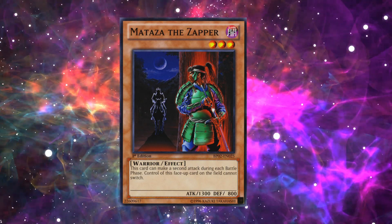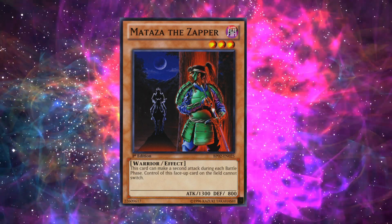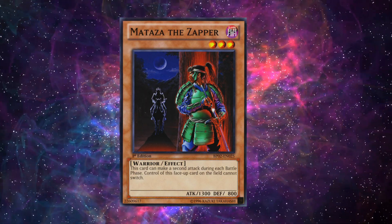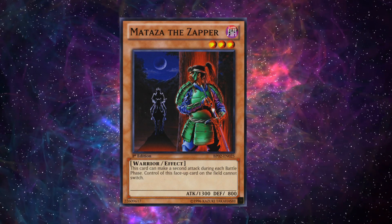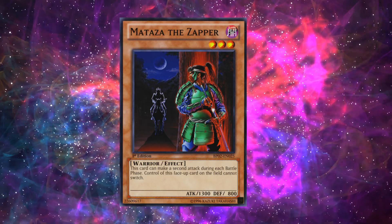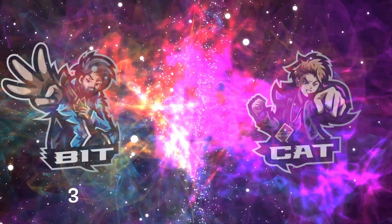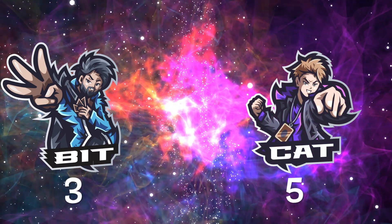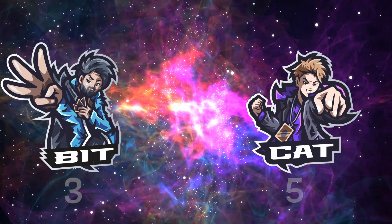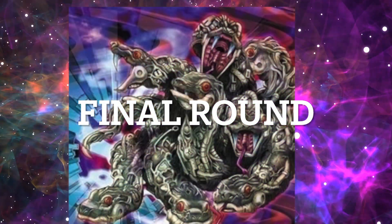People used to use him because of Snatch Steal — so he can't be Snatch Stolen. What was the other warrior type where for every equip card you could attack another time? Mahavailo — she gained 500 for every equip card. Aenai Pasha was the tribute monster with 1900 attack where when you attacked you did trample damage and drew a card. Trample damage — that's such an old term. The kids call it piercing damage nowadays.